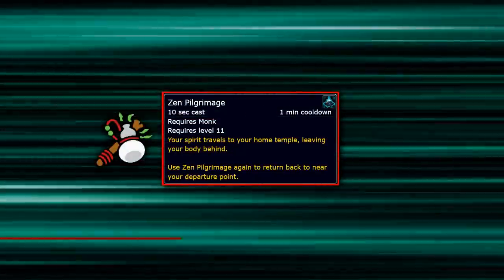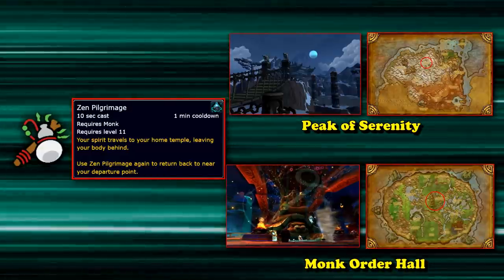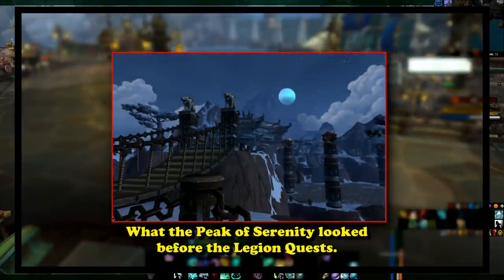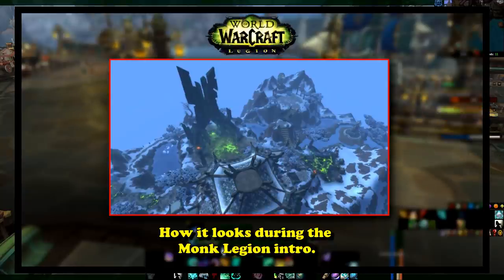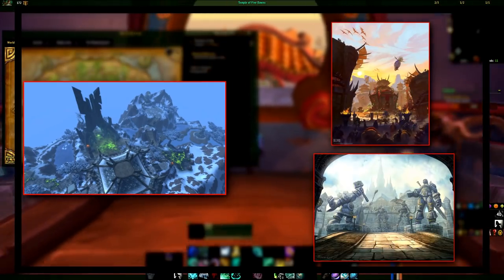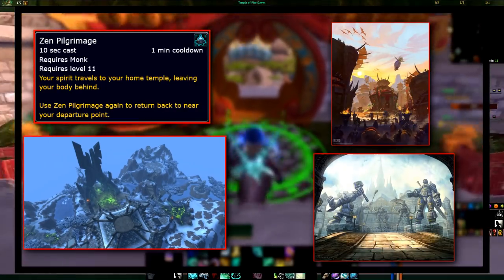At number 5, we have the Monk class ability Zen Pilgrimage. This ability allows Monks to return to either the Peak of Serenity in the Kun-Lai Summit or the Monk Order Hall on the Wandering Isle. Zen Pilgrimage has a 1-minute cooldown, a 10-second cast time, and one very cool animation. If the Monk has not done the intro Legion quests, they can always teleport to the Peak of Serenity in Pandaria. Both the Peak of Serenity and the Temple of Five Dawns, the Monk Order Hall, have portals to various cities. In the Peak of Serenity, there's a portal to both Orgrimmar and Stormwind.